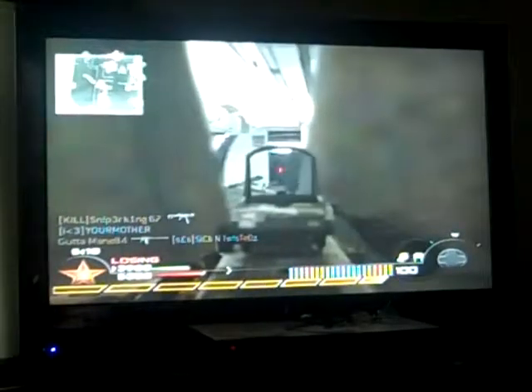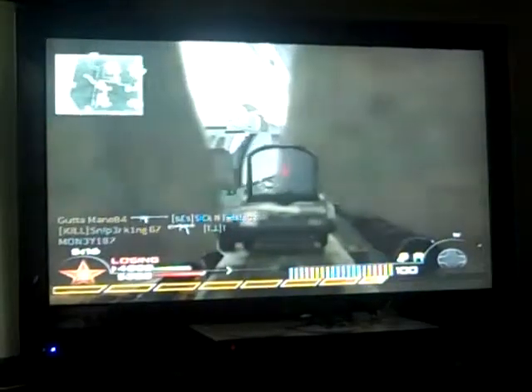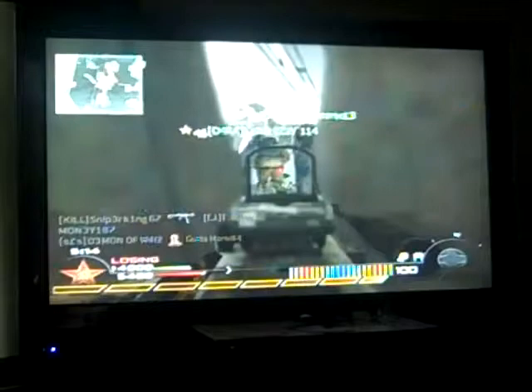Alright, so pretty much the place is right here. You go in between these chairs right here and you sit right here and you look. Any kill you get here is a FMJ kill, and as you can see, it doesn't make the sparks on the chairs.